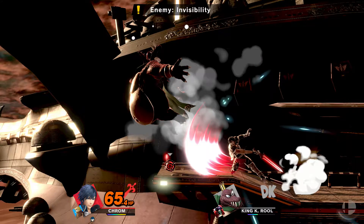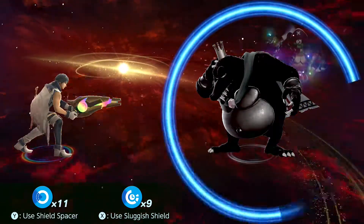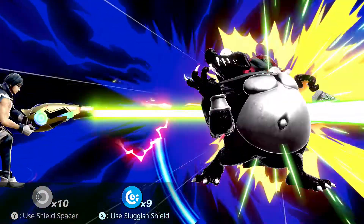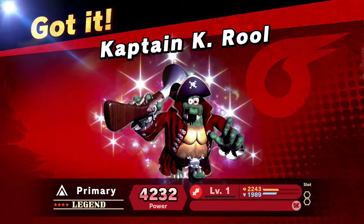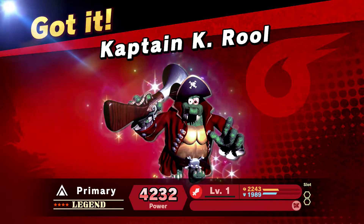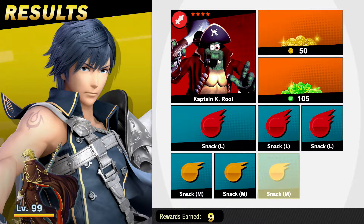There we are, we did it! We got Captain K. Rool. Now I'm going to use a shield spacer just because it's probably the better idea. Yes! We just got Captain K. Rool and he seems to be pretty good — with 4,232 power, but only two slots. He still seems to be a really good character and I'm glad to have him on the team.